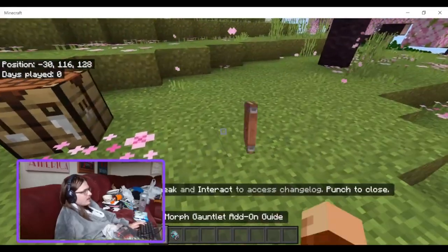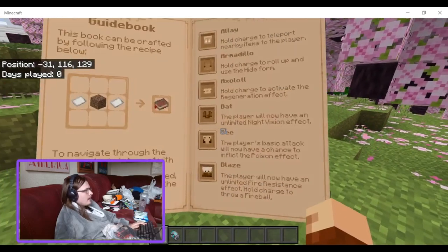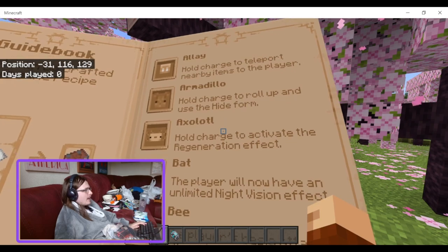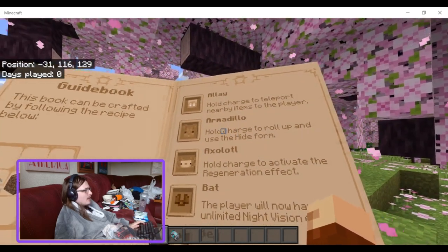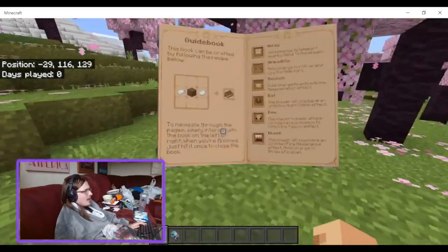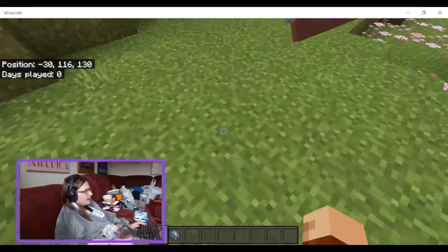The armadillo ability lets you hold the charge to roll up into hide form — you move very slowly and can't move freely, but you get really high resistance. There's a full review on my channel showing most of the abilities. It's definitely worth having as a number-five must-have add-on.